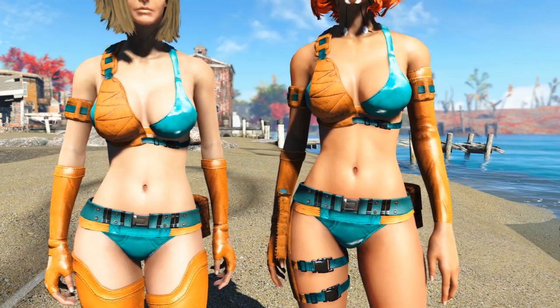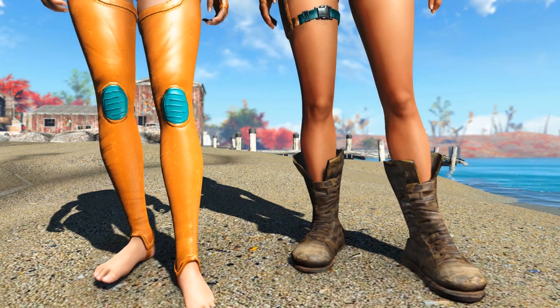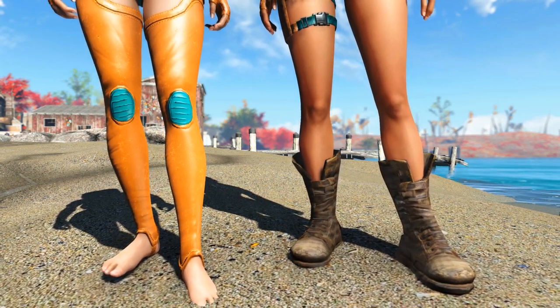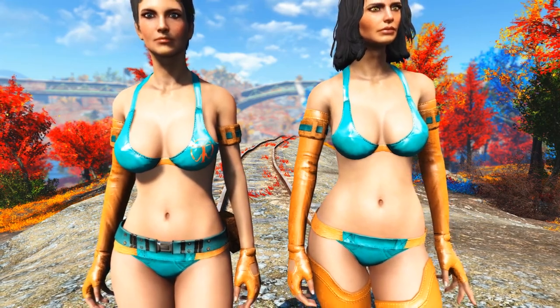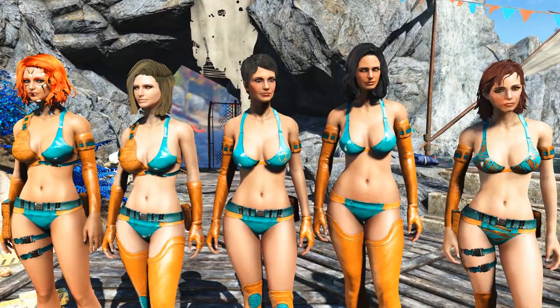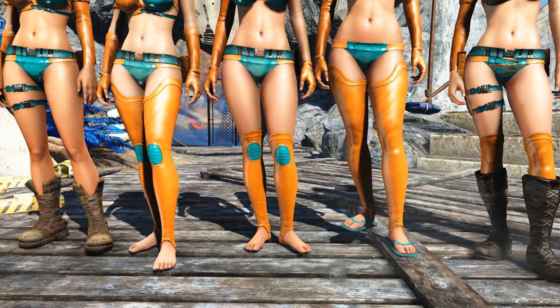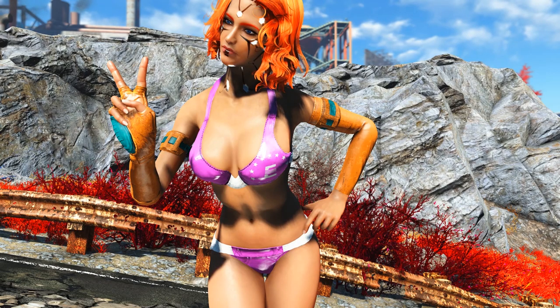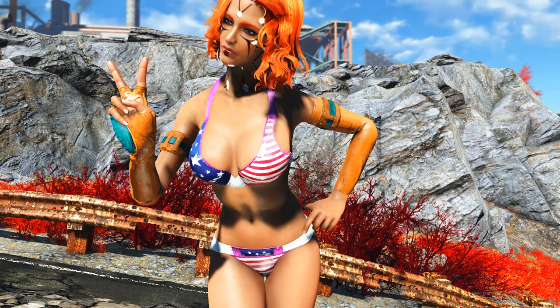All three parts of the swimsuit can be customized by removing or adding parts to it. This is something that I really like about all of Nero's mods — every mod the author makes is highly customizable either with a huge color palette or moddable weapons and armor. One more thing: there are some decals that can be added to the base, and my favorites would be the American flag or maybe the tiger stripes.